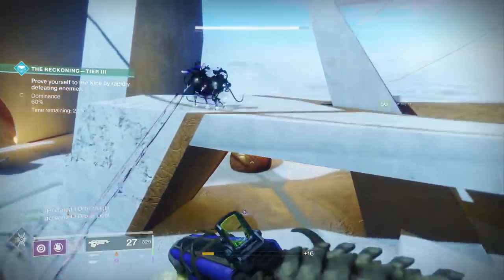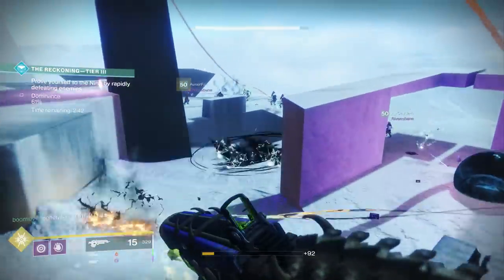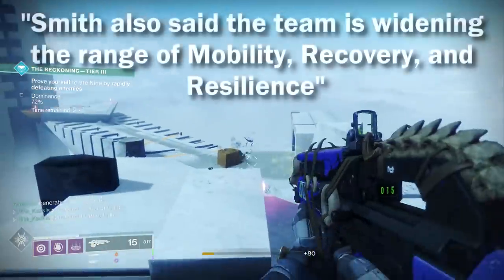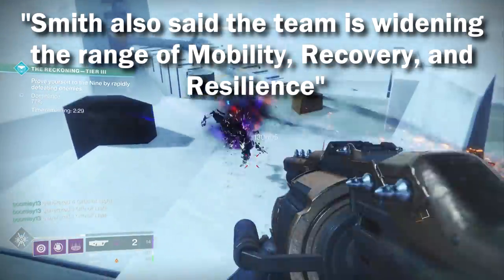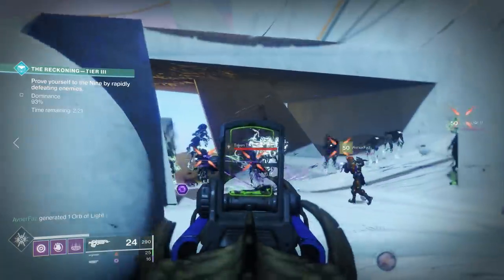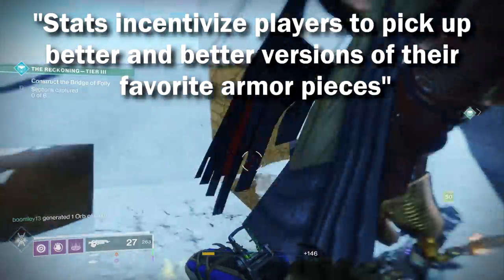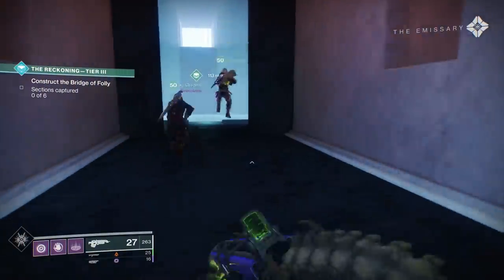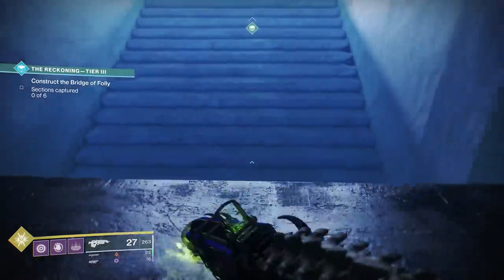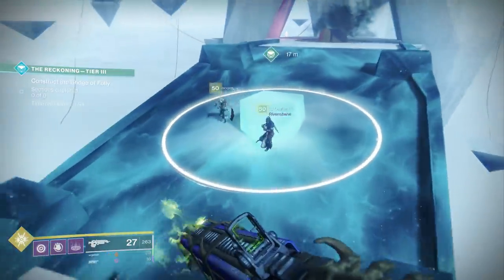It lets you more readily craft certain builds. If you want your Super back quicker, you want to be looking for armor with high Intellect stats. And you can start combining stuff — I want super high Intellect but also super high Recovery, stuff like that. Bungie is also widening the range of Mobility, Recovery, and Resilience, which probably means there's going to be more effect on gameplay. Stats will also incentivize players to pick up better versions of their favorite armor pieces, similar to Destiny 1, where you could get a piece of armor with really high Strength and then another one with even higher Strength — looking for those perfect stat rolls.